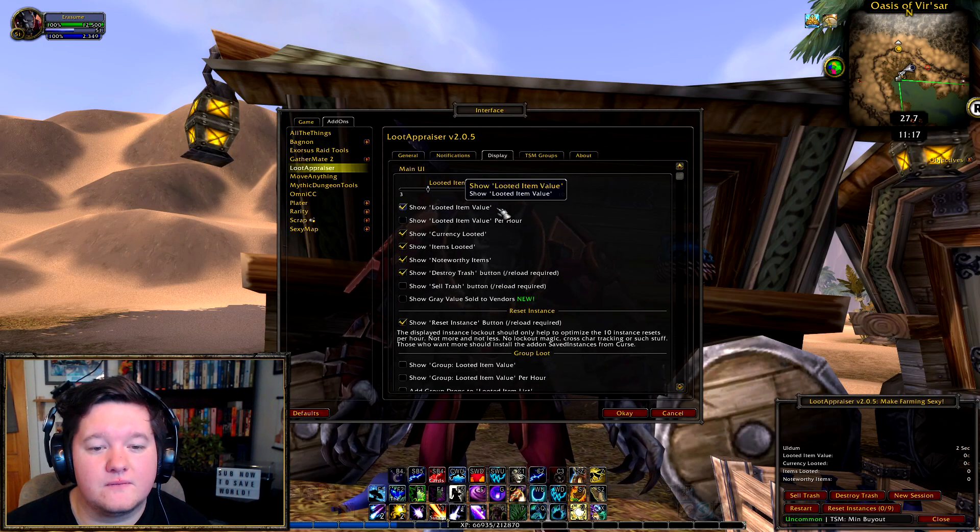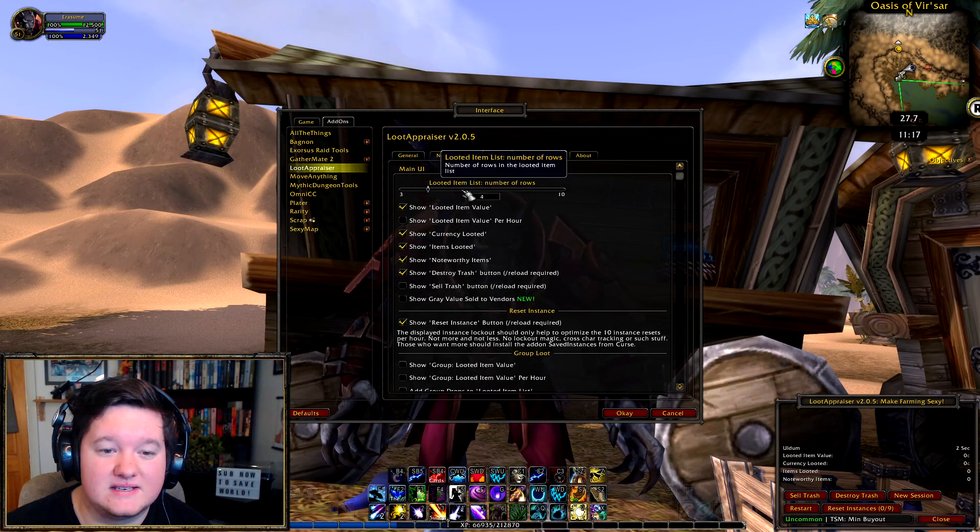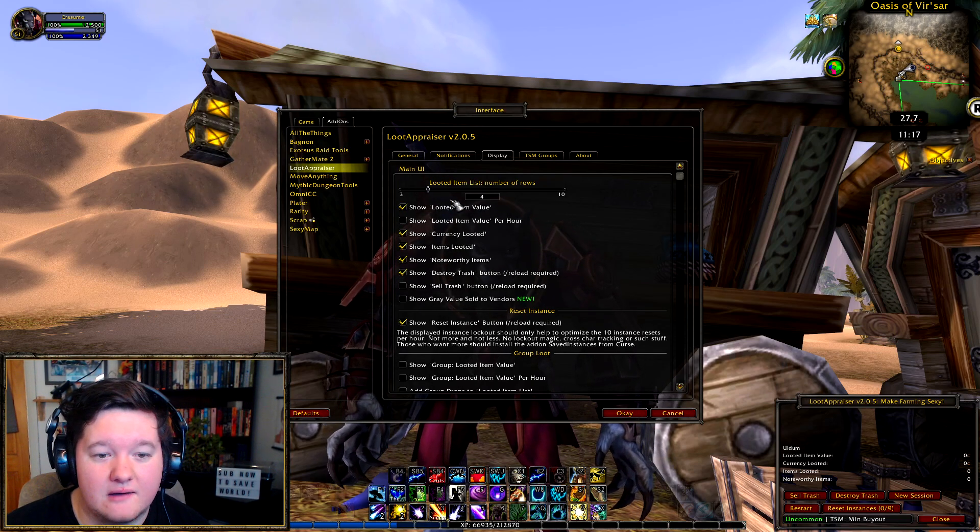Show looted item value will obviously show you the value of the item. All these settings here are just for this display box — show looted item value will show you the item here and then the looted item value right next to it.